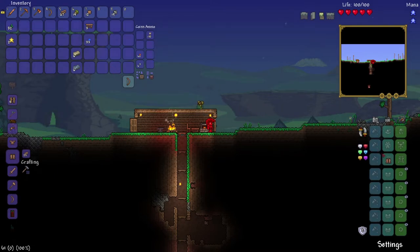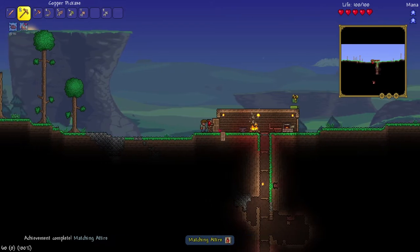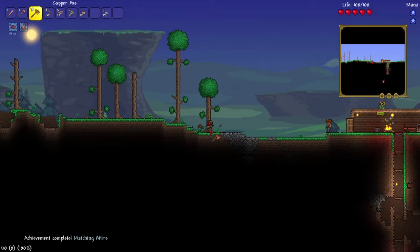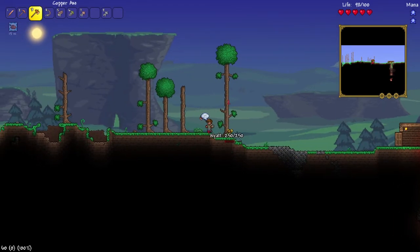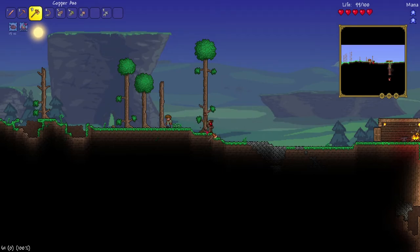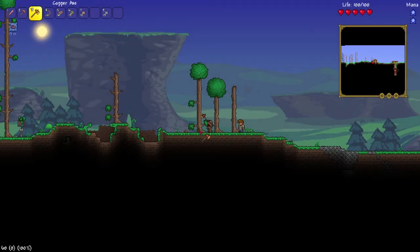How do I put armor on? Press escape and look on the right side — there's equipment. There's a spot for your helmet, shirt, and pants. Then there's social helmet, social shirt, and social pants — the social slots are cosmetic. I've got basic wooden armor on. I got six ingots of tin and six ingots of lead.